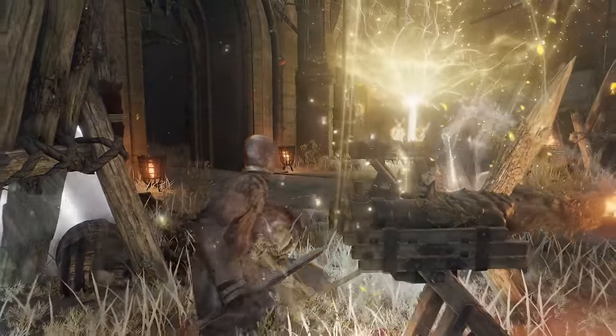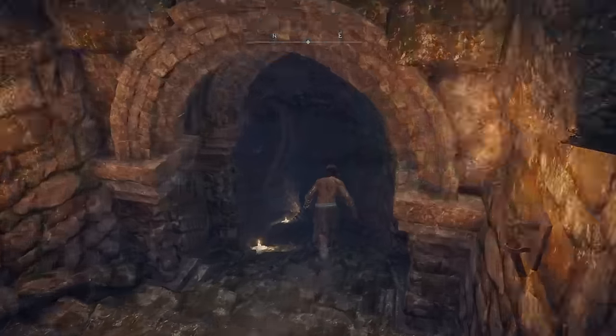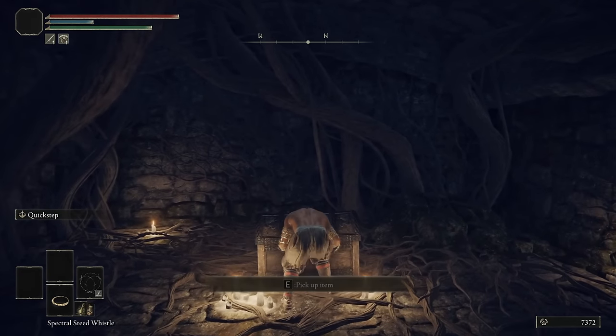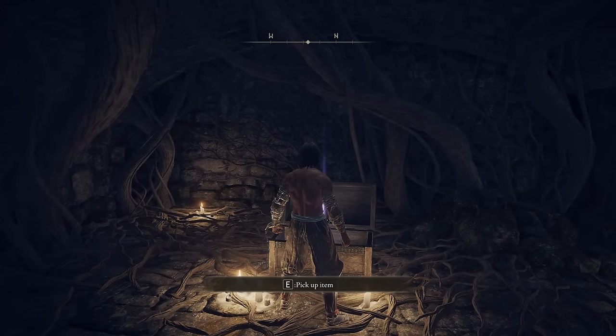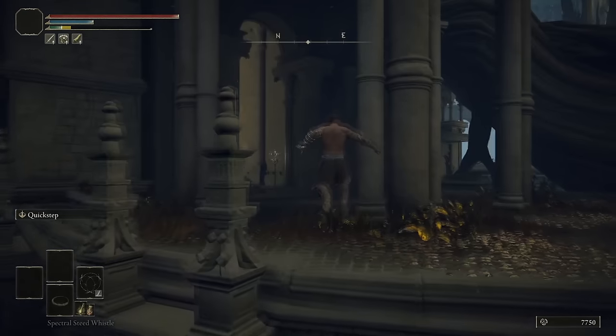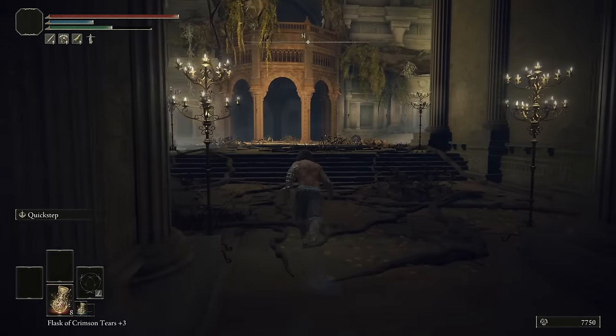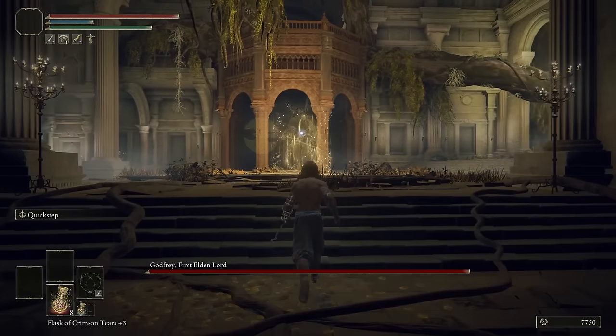Most of these weapons have unique ashes of war — like fire bending and earth bending. However, the basic martial art doesn't have one and you can infuse it with available ashes of war. In this case I picked Quick Step — the punch and kicks version of Godrick.